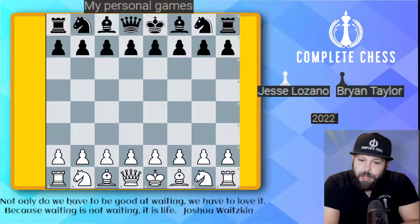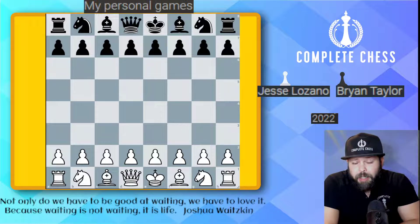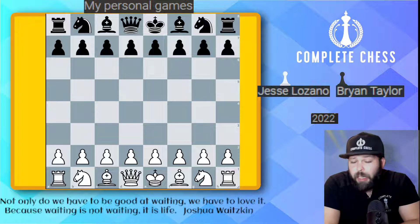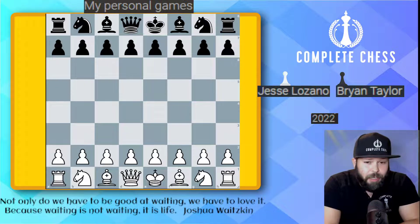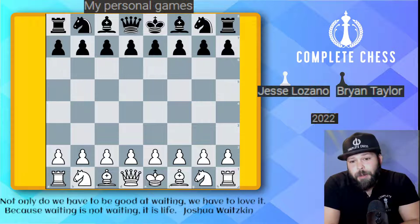Hello Chess Family, it's me National Master Jesse James and today we're taking a look at another personal game of mine. I'm playing with the White Pieces against Brian Taylor, an 1800 from San Antonio — a very strong player who loves to play the Najdorf as Black and King's Gambit as White. This is round four of the San Antonio Chess Club 2022 tournament, and I have to win this one to become club champion.